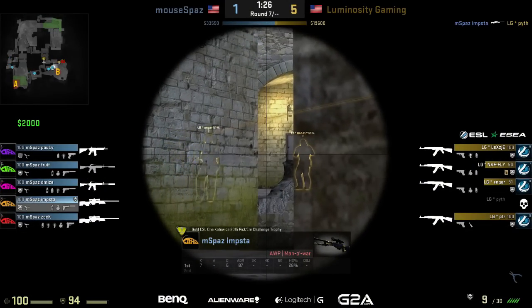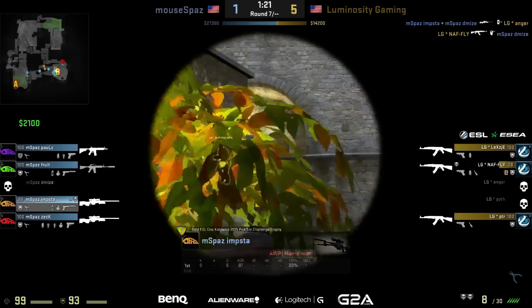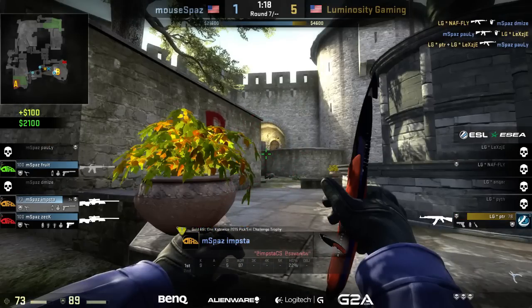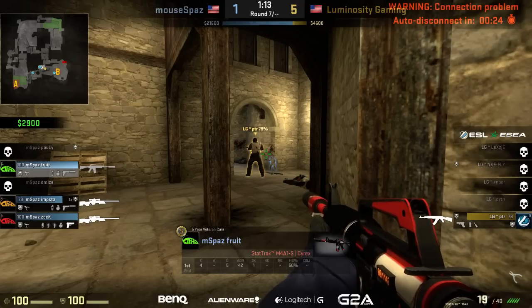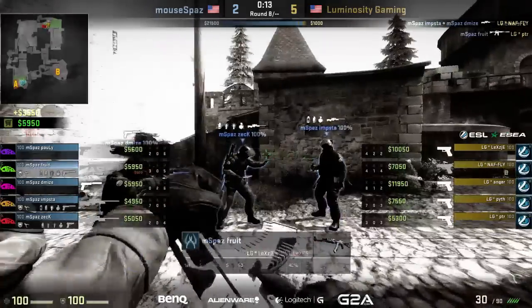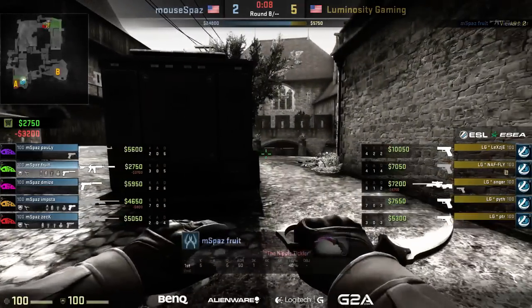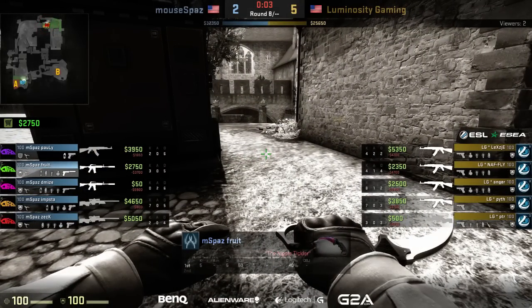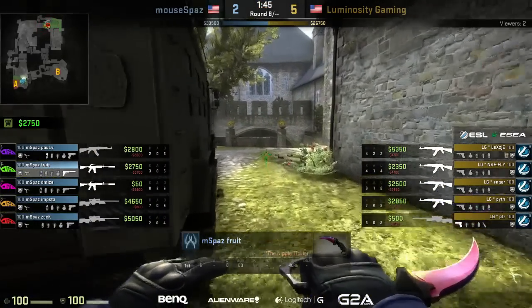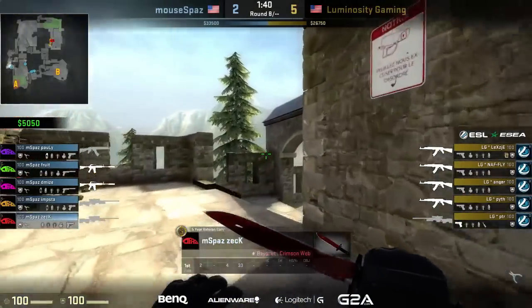The opening frag goes to imsta with the AWP — he gets the wall bang down on anger. Naffy takes down demise, but polly goes into one. There's a bit of lag on the GoTV — looks like it actually crashed. mousepaz won that round. Sorry for the lag spike, but good round there from imsta — I believe he picked up three more frags, sitting at 7 and 5. That was the response Luminosity wanted: get in quickly, take the bomb site efficiently, and leave it to the AWPs to retake. But imsta shuts them down.